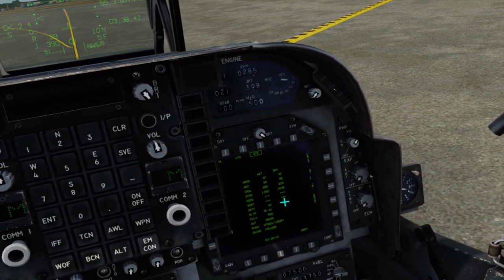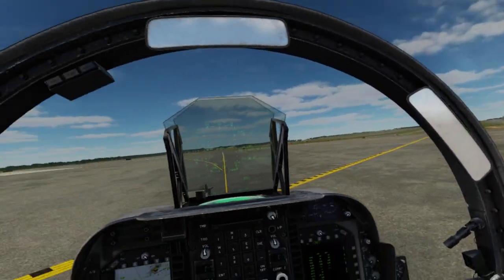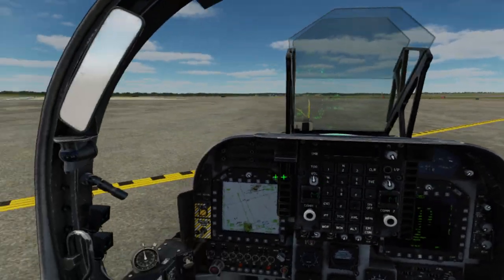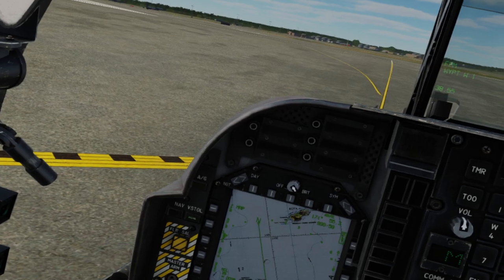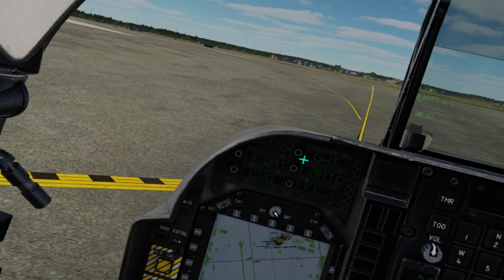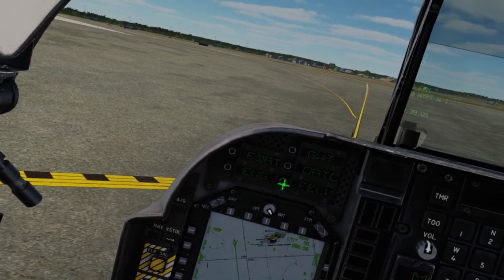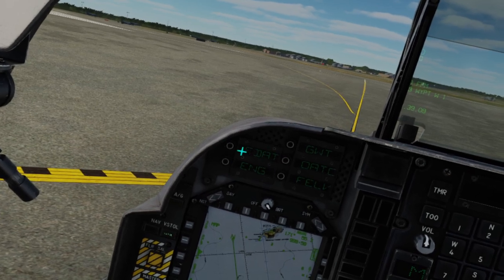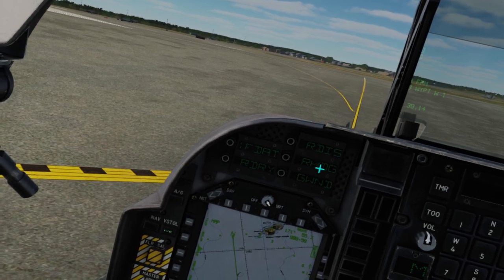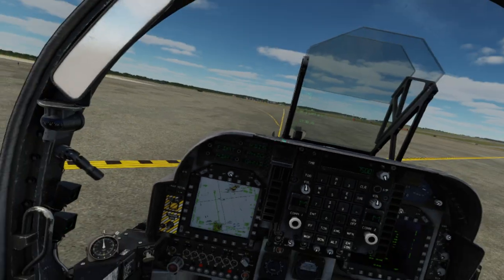We need to get some better data than that. There's a plenty long runway here, so when we press the STO button again on the ODU, we'll get some additional information. On the ODU we have gross weight — auto-populated in the game so no need to adjust that. The main one we want is field data, FDAT. When we press the FDAT button, we get runway distance, runway heading, and ground wind.